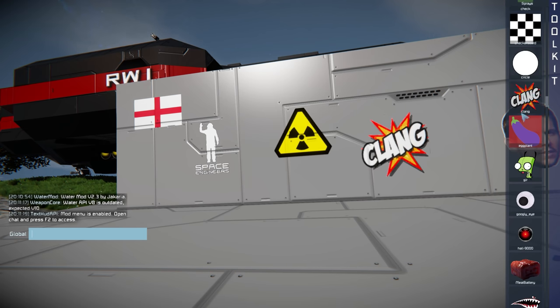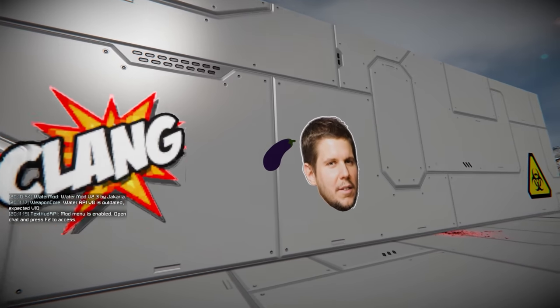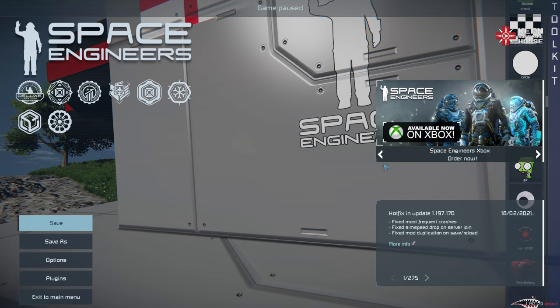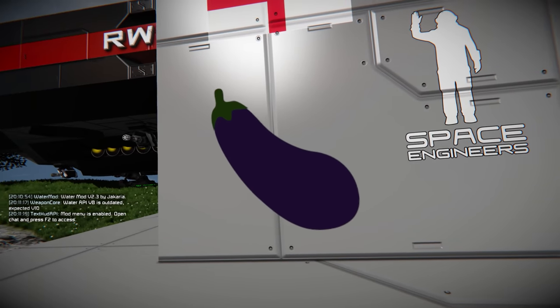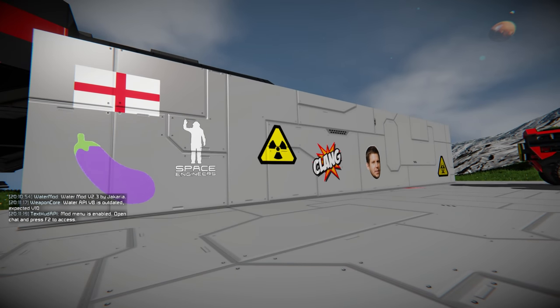We've got a check mark in here, and of course there's an eggplant. Naturally, because I am five years old, we're going to have to put that somewhere. We won't put it next to Marek's face — that might send the wrong message. There we go — eggplant. We need to make it big because, you know, you can't say no to a big eggplant. And there we go. This is essentially what my channel has become — welcome to the Monday Reviews.